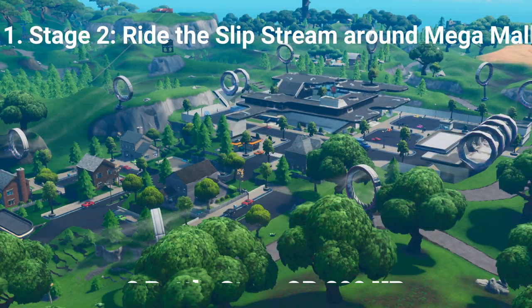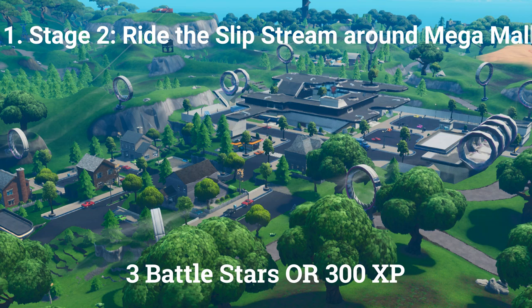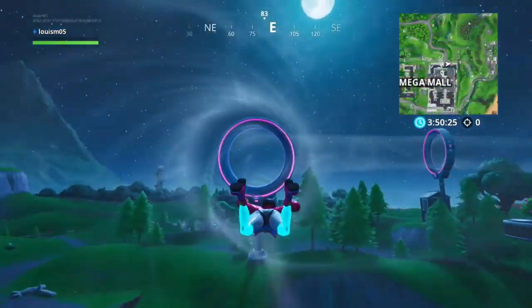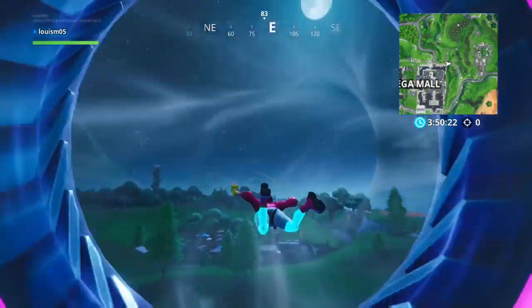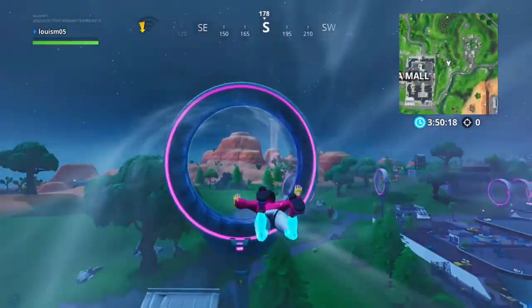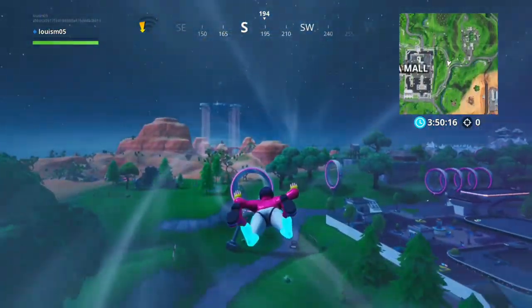The second stage for the first challenge is ride the slipstream around Mega Mall, which earns 3 battle stars or 300 XP. This challenge is pretty much the same as stage 1. All you need to do is go to Mega Mall, go into the slipstream that goes around it, and the challenge should be complete.